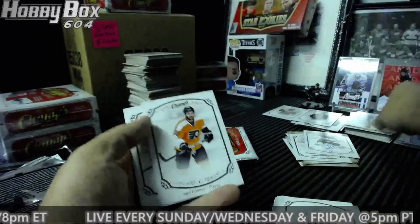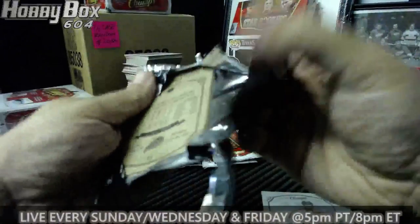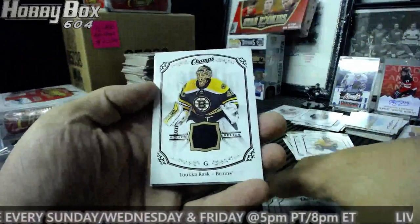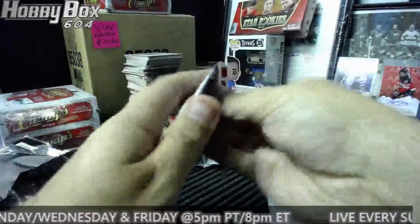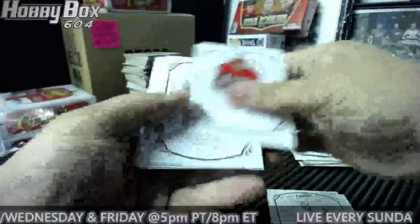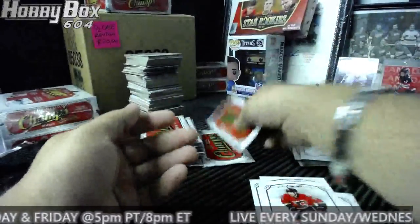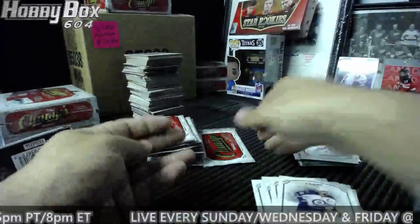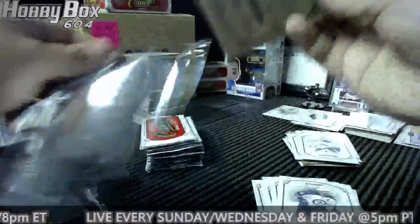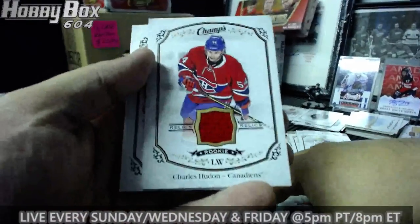Long nose gar fish. Rookie Victor Arvidsson. Jersey for the Bruins — Tuukka Rask. I guess that really makes up for the other one. Linus Ullmark. I think that Raw is going to be the case set — I hope not. No, I'm just joking obviously. For the Montreal Canadiens — rookie relics Charles Hudon! Shane Prince gold.